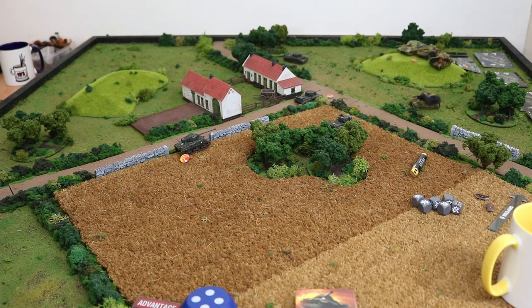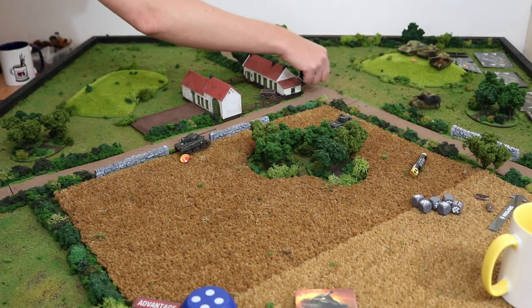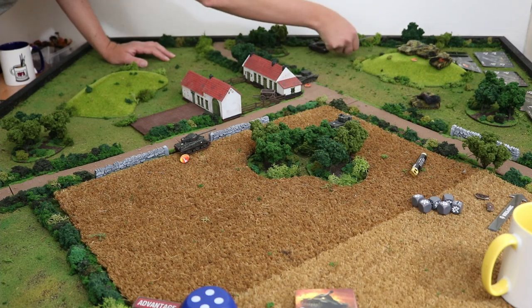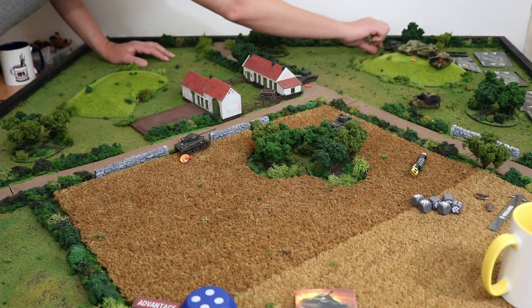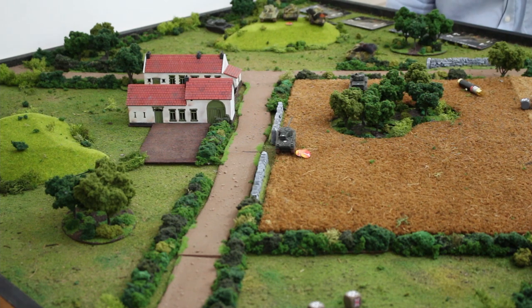I think the Firefly is going to stay stationary — just unload and get some rerolls. I'm actually going to move this one. So the Firefly has a clean shot on the King Tiger. For funsies, this Cromwell is going to flank your King — I'd like to be within point blank, moving three. One, two, three. That's a three-move for that one.